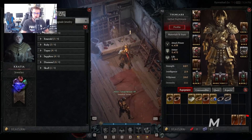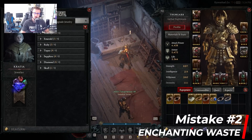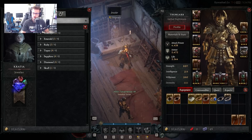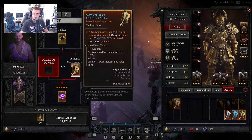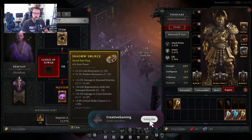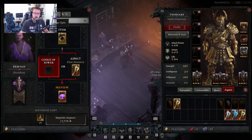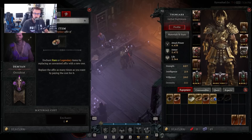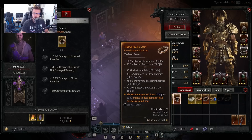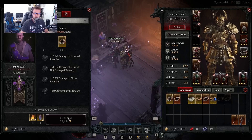Another really expensive mistake people are still making is paying way more than they should to upgrade armor and jewelry. If we want to imprint an aspect on this ring, it costs 17,000 gold. The big point is: when you get a rare item you want to imprint something on, make sure you upgrade and enchant that item first to get the rolls you want before you imprint it to legendary. Because when you imprint and turn it into a legendary, the value goes up, making enchanting and upgrading way more expensive — 53,000 gold just to re-roll one affix.